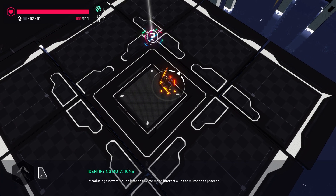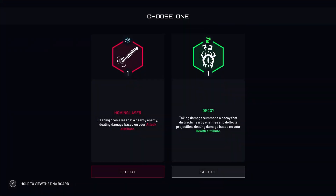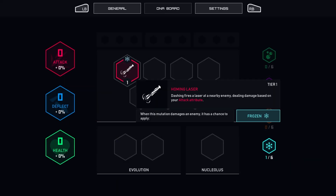Introducing new mutation to the environment — interact with the mutation to proceed. So these are power-ups. Decoy: taking damage summons a decoy that distracts nearby enemies, dealing damage based on your health attribute. Or homing laser: dashing fires a laser at a nearby enemy. Gotta go with the dashing laser, right?